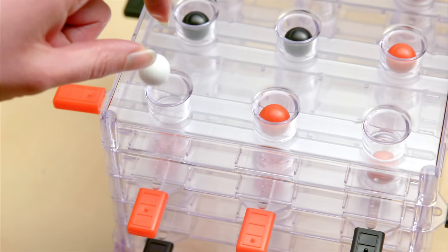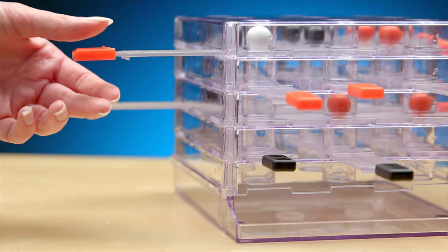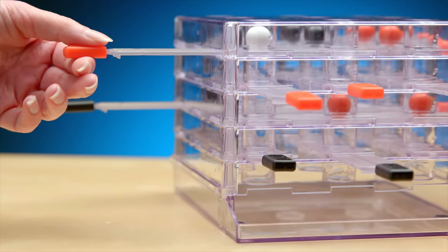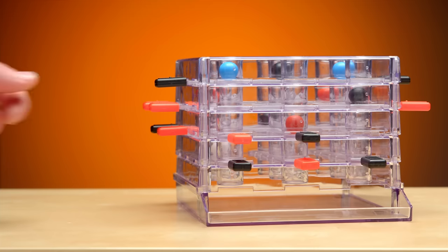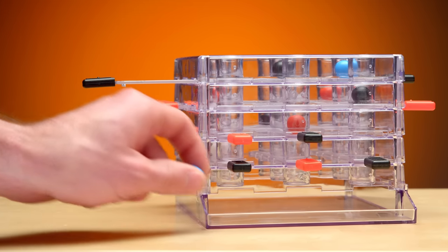To amplify the challenge, add the white ball into the mix. If it drops to the bottom, the game is immediately over, and the player with the most spheres in the bottom wins. Or add the bonus blue spheres to the cube and play for points.